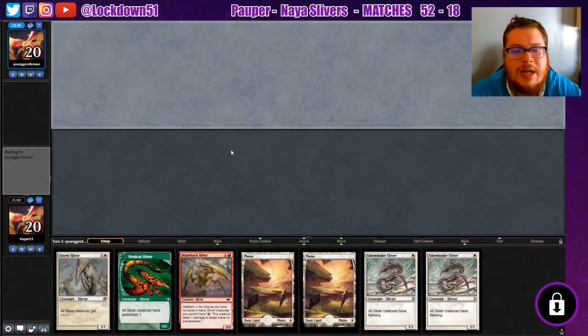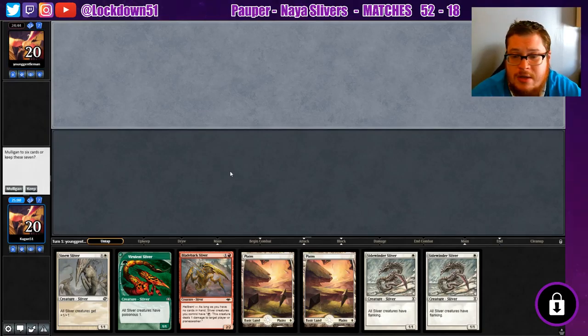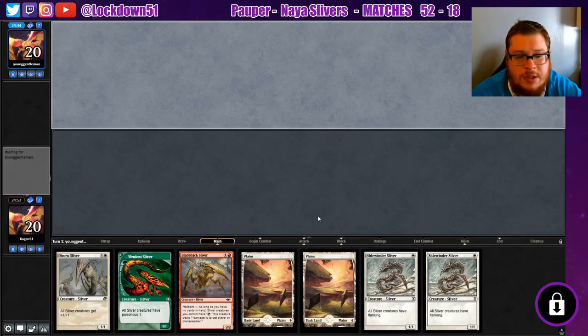Welcome back everybody, it's time to lock down some Naya Slivers. We are on the draw for the third time this week, but this is a keepable hand — we can Sidewinder, Sidewinder, Sinew, and then just draw into our forest. I'm fine with that, and we're on the draw too, so we'll see what happens.